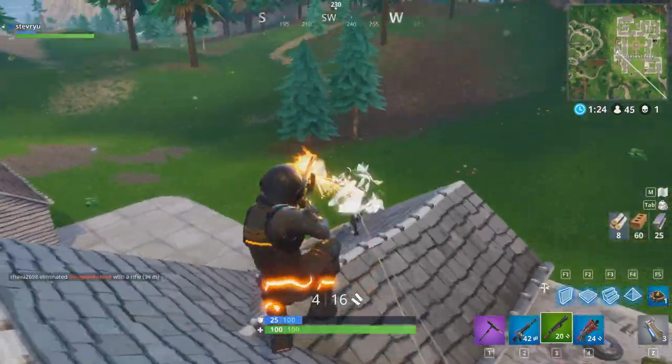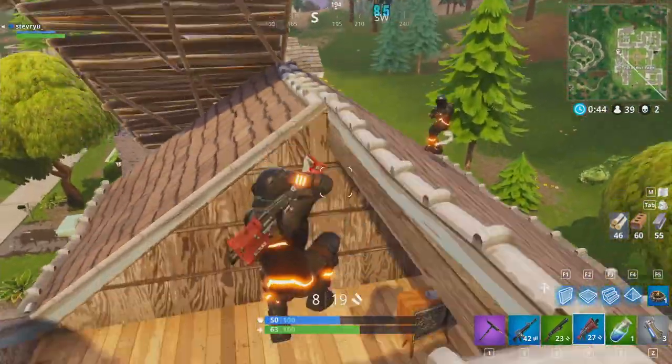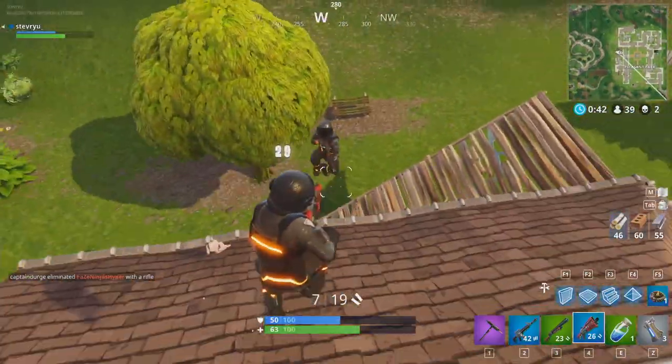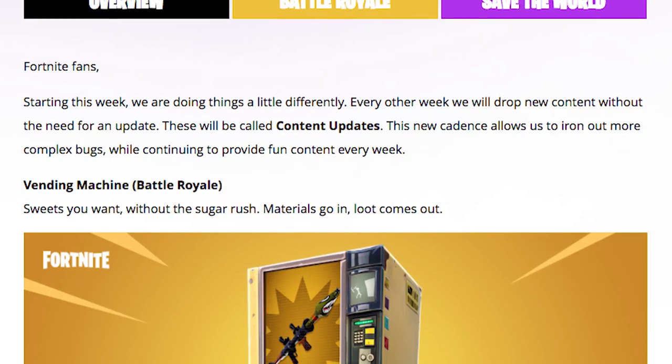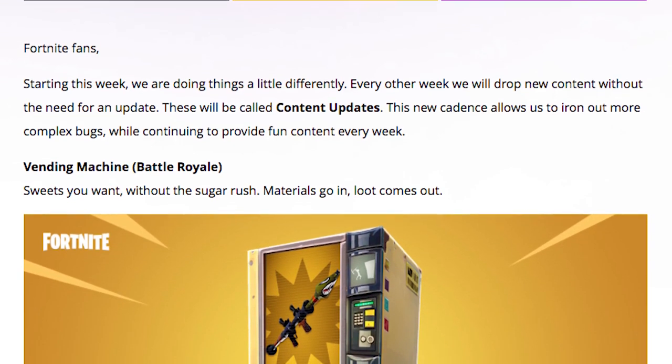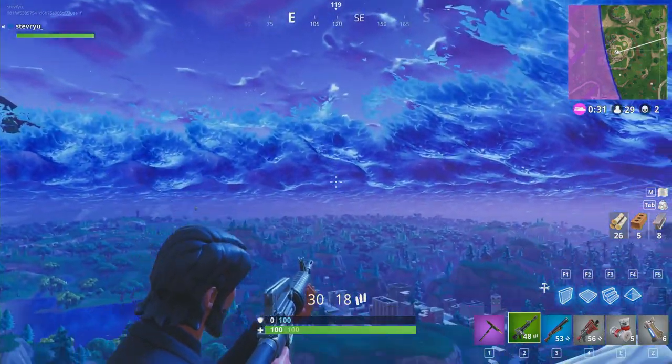Fortnite is also implementing a content update system starting right now. New content will drop every other week with no need for downtime or any updates. This will allow Epic to iron out more complex bugs while continuing to provide fun content every week. We look forward to seeing what Epic has in store for the community.